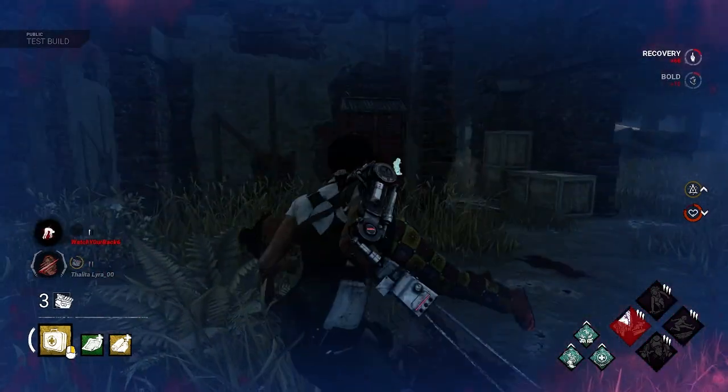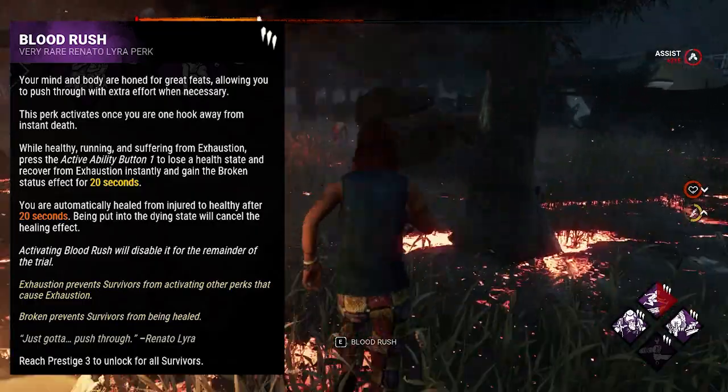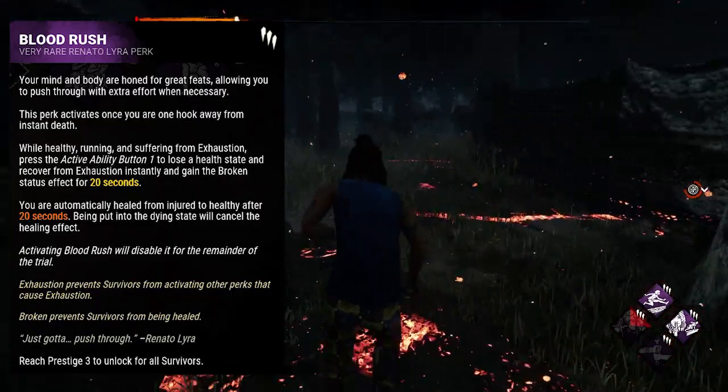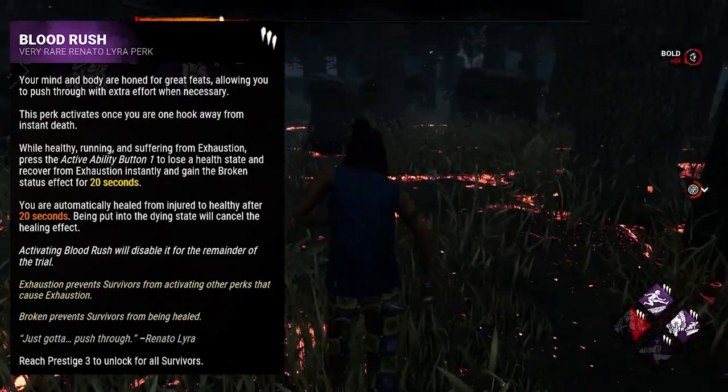Now for Renato's perks. His first one is Blood Rush. This perk activates once you are one hook away from instant death. While healthy, running, and suffering from exhaustion, press the active ability button to lose a health state and recover from exhaustion instantly, and gain the broken status effect for 20 seconds.